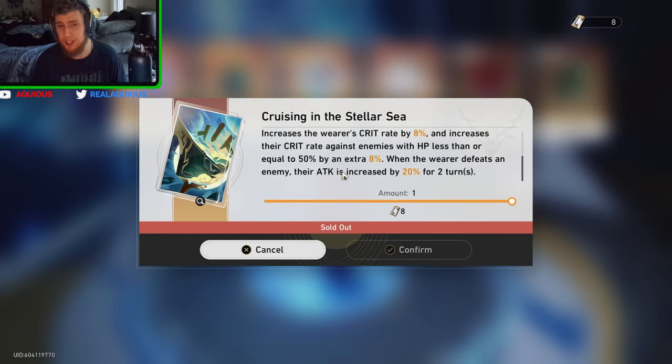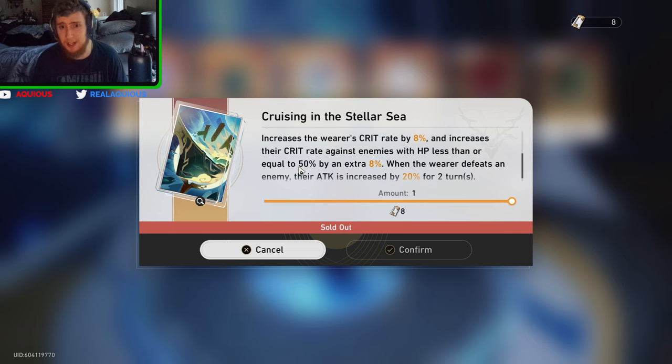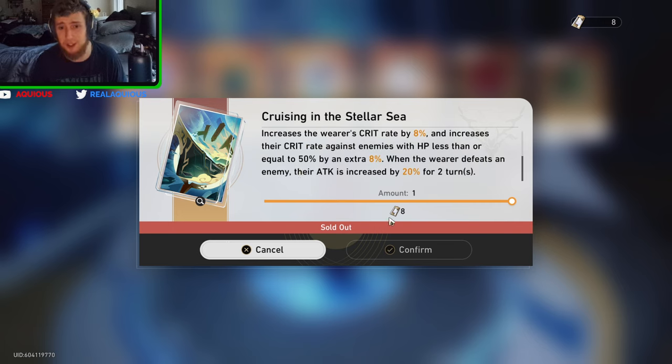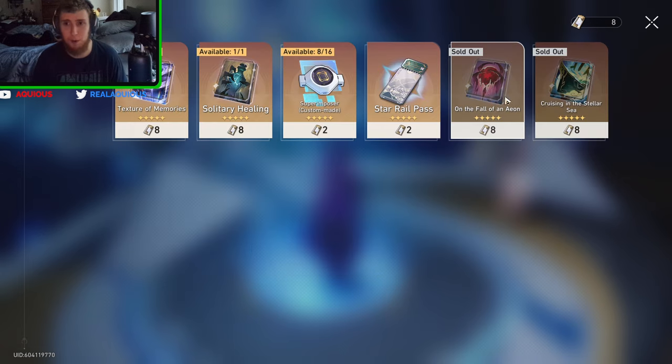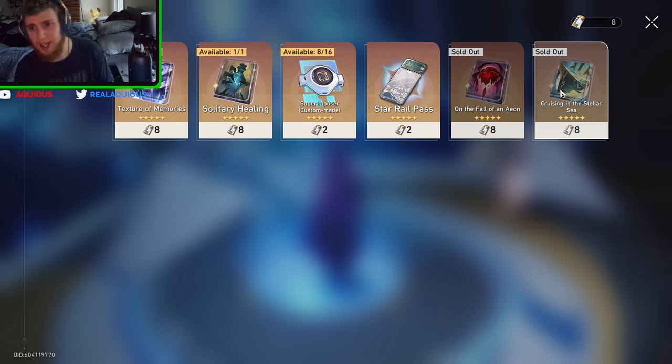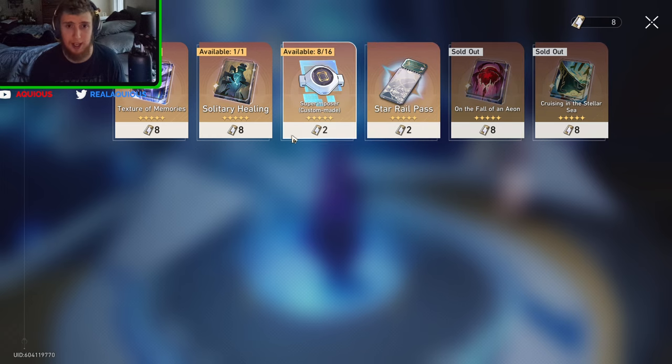Before I had Dr. Ratio, I had it on Sushang — honestly not the best, but this is the very first one I ever got. My Sushang was actually still relevant whenever I acquired this light cone in the past. But once I got Clara and I had coverage for the physical weakness, and then once I got Dr. Ratio so I had a much better hunt character, it went on to him. It's very, very good, and I have them both fully superimposed.